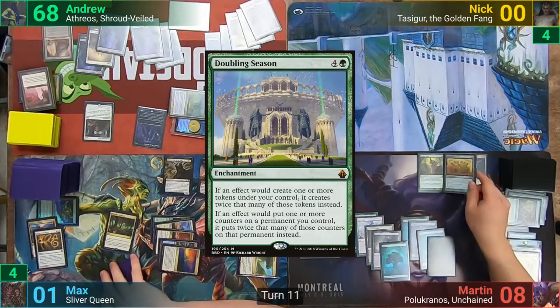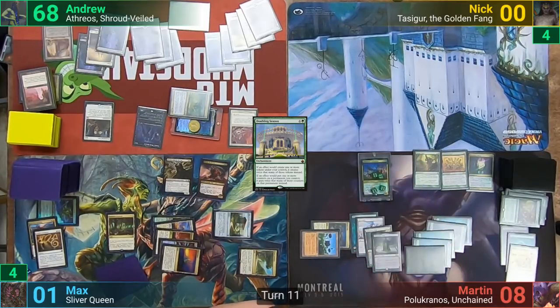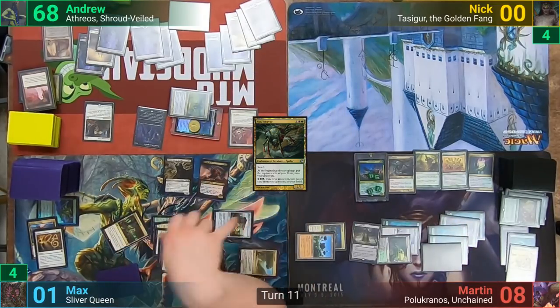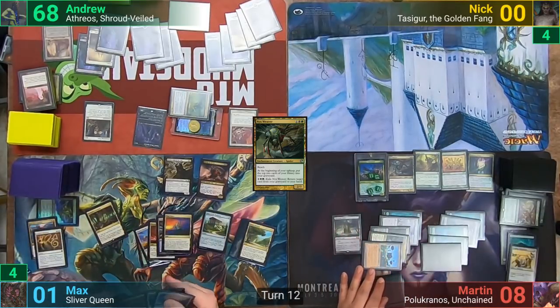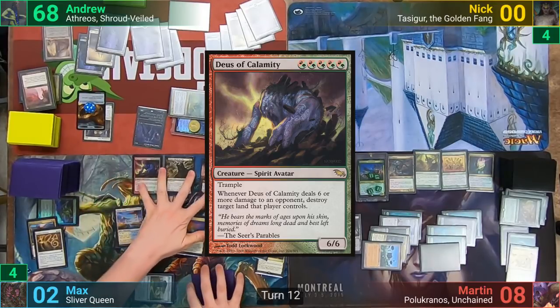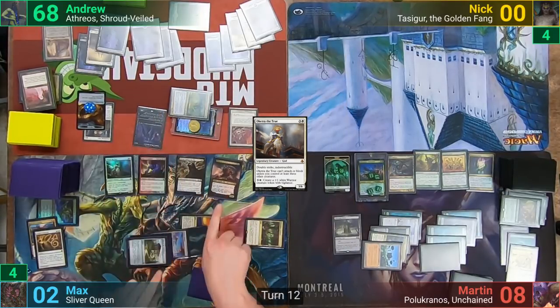I still have enough devotion to swing both versions of Athreos at Max, dealing nine, four of which is Commander damage. I then pass and discard down to seven. Martin takes the two from Mogus and doesn't pay the two for my Tithe. He plays a Forest and casts Doubling Season. He then activates Atzal, bringing back Polakranos who comes in with 24 +1/+1 counters. Martin then plays a Nyxweaver and passes. At the end of turn Max taps his Forbidden Orchard giving Martin some more Spirit tokens. Max draws and gives me another treasure. He pays five mana, gaining one from the altar, to cast Mogus of Calamity, then plays a Catcher of the True, and the Forbidden Orchard trigger gives Martin four spirits because of Doubling Season and Primal Vigor.